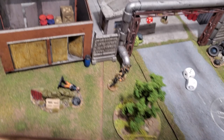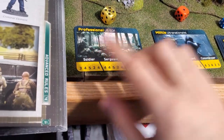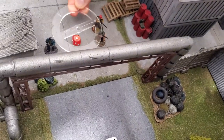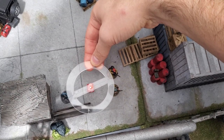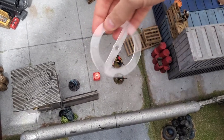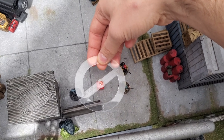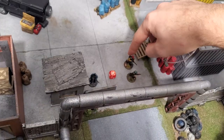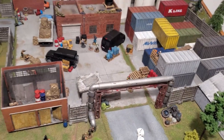I try again with my second guy throwing another stun grenade to the same spot. He rolls a five plus five equals ten, minus one for distance gives nine — enough. The grenade successfully lands and two models are stunned: this guy and this guy. One model's base is barely within the area but the body is not, so I assume he is not stunned. That's it for stun grenades.